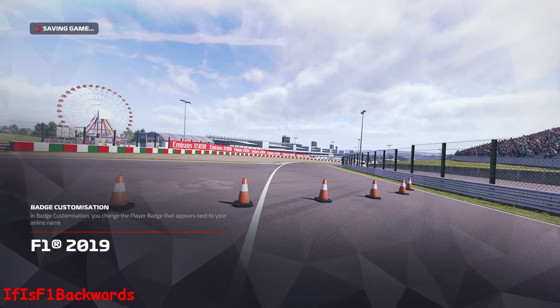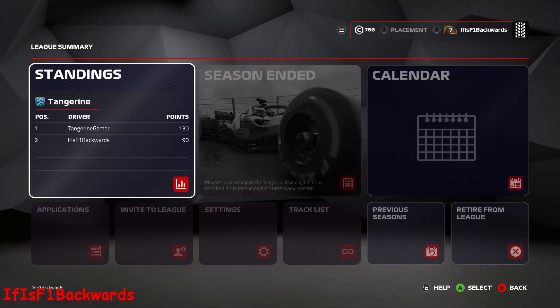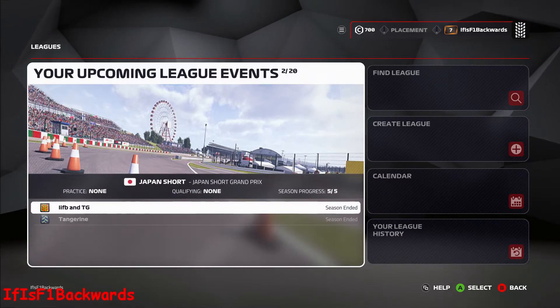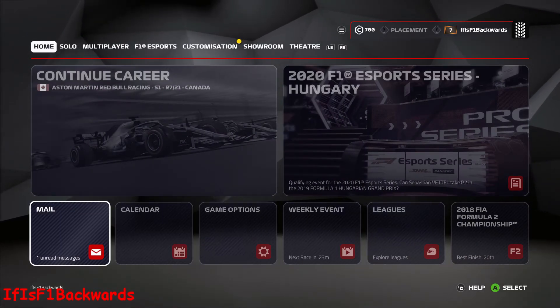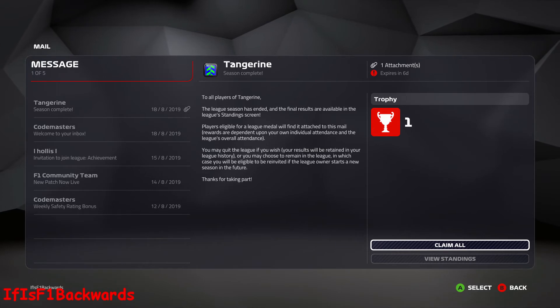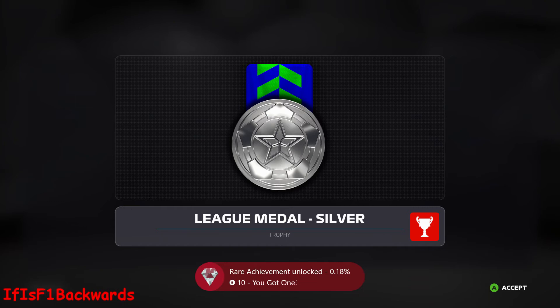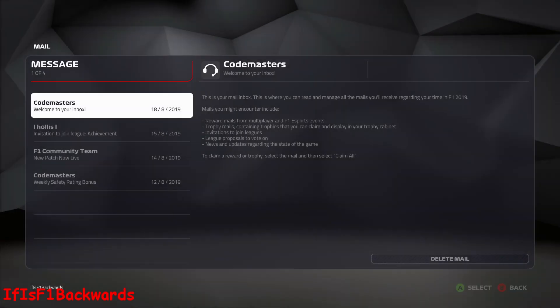Once you have finally done all five races — you can tell because it'll say 'Season Ended' where it previously said 'Open' — back up to the home screen, go into your mailbox. You should have one unread message with a shiny new league medal. Click A to accept, click A to claim all, and whether you get gold, silver, or bronze you'll get a medal and the achievement or trophy unlocks. Thanks very much for watching guys and gals, hope this helps — don't forget to like, comment, and subscribe, and I'll see you in the next one.